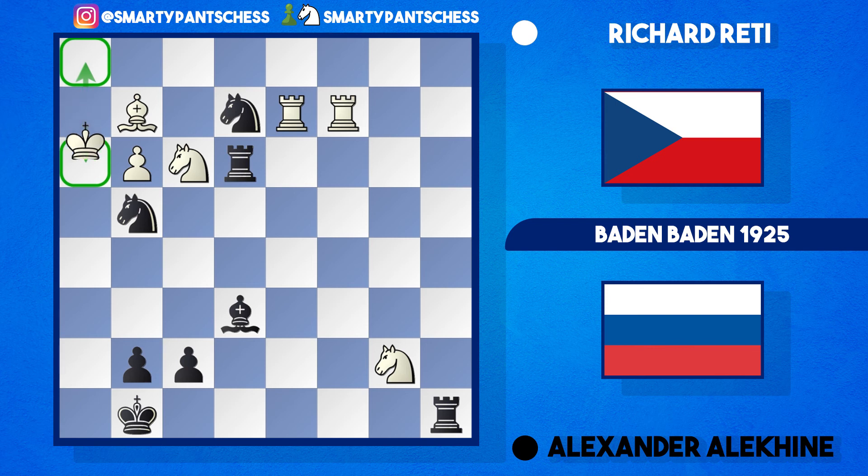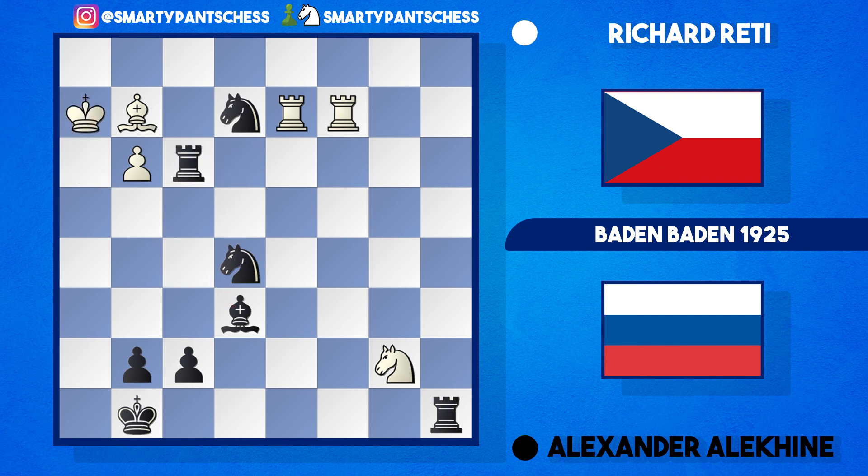For this reason Reti played king h3. Knight e5 check was played, the king went back to h2, and Alekhine took on f3. Rook takes f3 — if the bishop takes, white loses due to knight takes f3, king g2, knight takes d2, rook takes d2, and black is a whole piece up. After rook takes f3 in the game, rook takes e2 was played, getting a knight back.